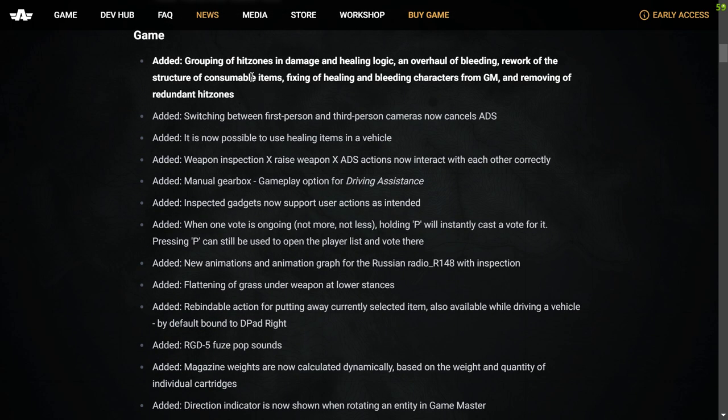Game changes: Added grouping of hit zones in damage and healing logic, an overhaul of bleeding, rework of structure of consumable items. Fixing of healing of bleeding characters from GM and removing of redundant hit zones. Added switching between first person and third person now cancels aim down sight. It is now possible to use healing items in a vehicle. Weapon inspection, raise weapon, and ADS actions now interact with each other correctly. Added a manual gearbox. Added new animations for the Russian radio. Flattening of grass under weapon at lower stances. Added rebindable action for putting away current selected item, also available when driving.